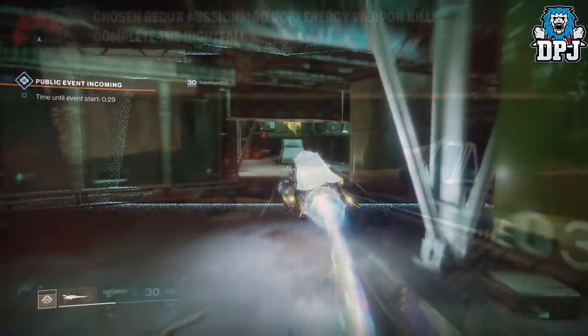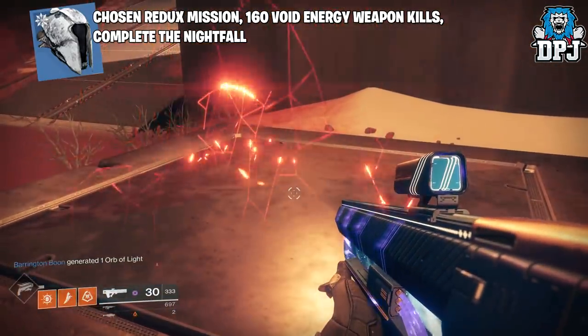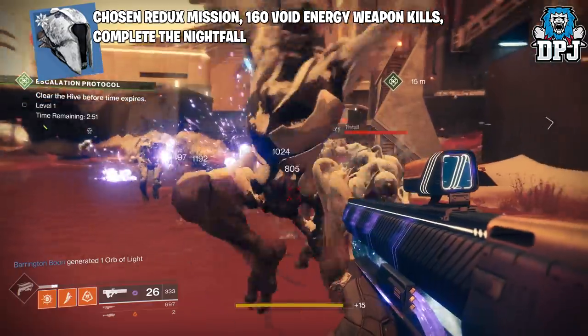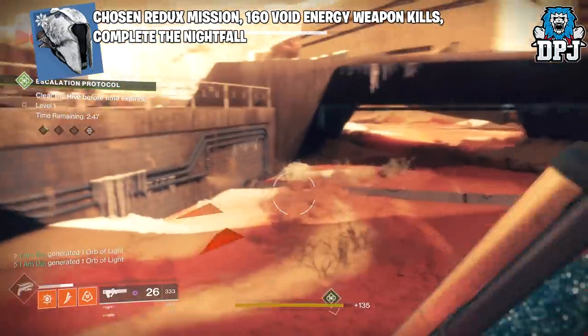For the Warlock helmet you need to complete the Chosen Redux mission, get void energy weapon kills, and complete the Nightfall. For void weapon kills, do exactly what I did with the Hunter — same method, easy.